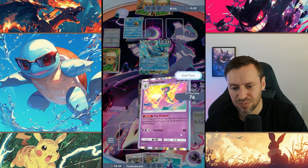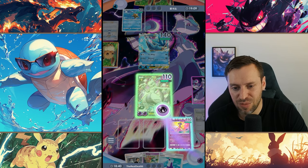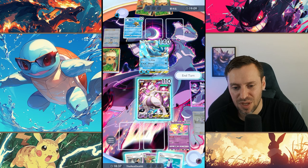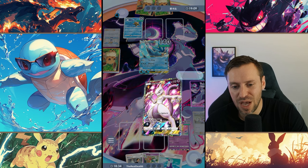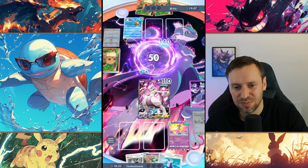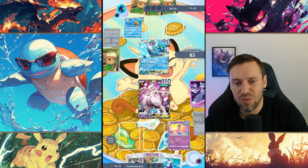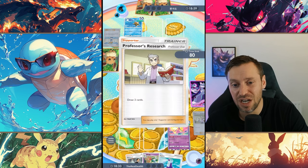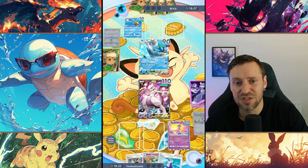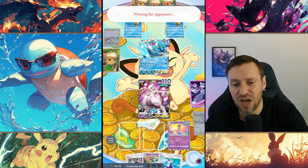We'll drop Gardevoir first, then charge up Mewtwo. We're on our way to doing that big damage. Articuno is going to be in trouble. If I had Sabrina I'd actually drop her right now to take out that Staryu, because Starmie does 90 damage — Starmie is crazy good and a bit underrated as well.